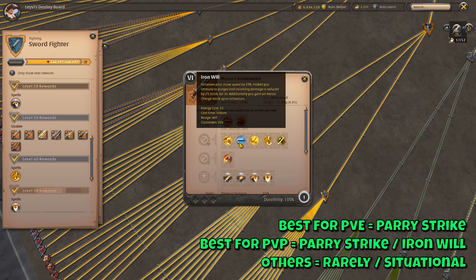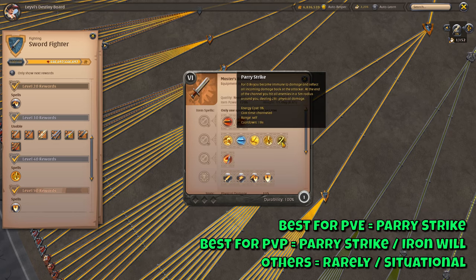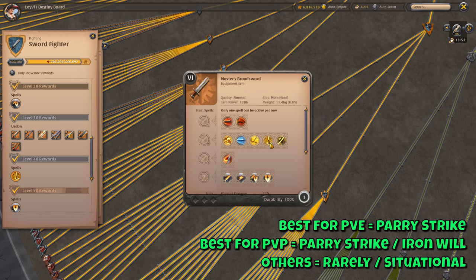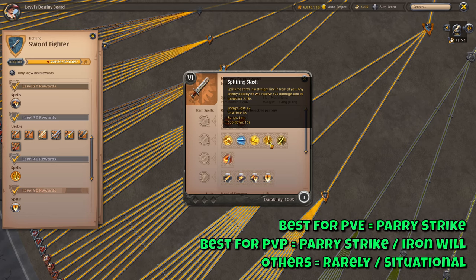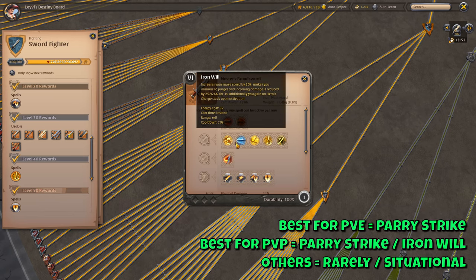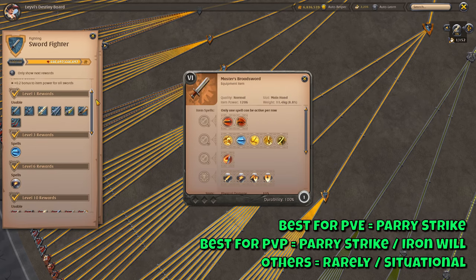The most used W skills are Iron Will and Parry Strike. The other three W skills are very situational and rarely used. In PvE your go-to is Parry Strike, however this requires level 70. Until then you can use whatever W skill you like most — I would probably use Interrupt until 40, then Splitting Slash until 70. In PvP your top choice is Parry Strike, which grants you immunity for a short duration and reflects any damage back at attackers during the channel, and also does damage to everyone around you right after. However, sometimes you might fight against enemies with purges, which remove your active buffs. Iron Will can provide immunity against purges for a short duration, and since it unlocks at level 3 you won't have to wait to start using it even as a beginner.